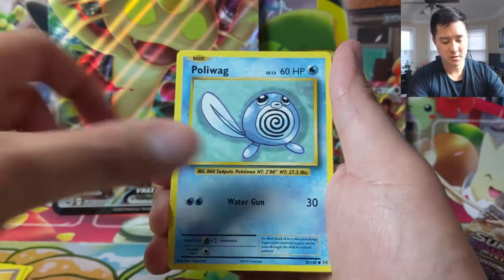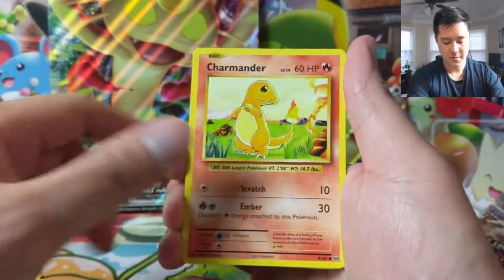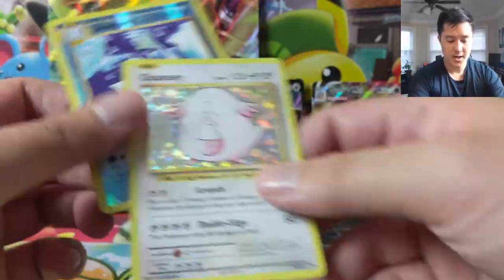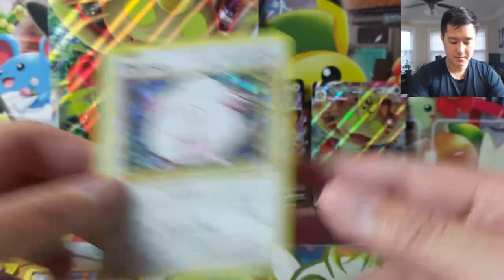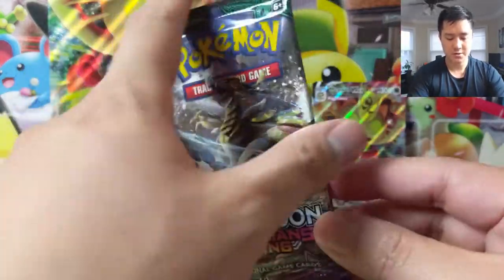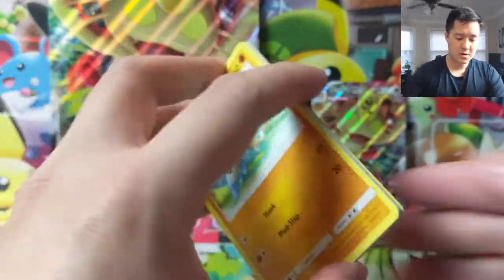From the XY pack: Poliwhirl, Brock's Grit, Poliwag — or a chance we're going to find a Poliwrath — Charmander, Dewgong as our reverse, and a Chansey. Not terrible. On to Guardians Rising. I don't think there are any home runs to be had in here.